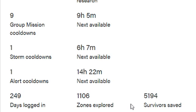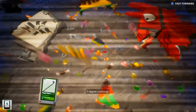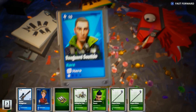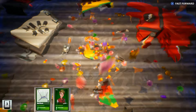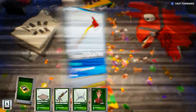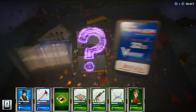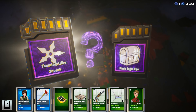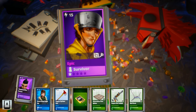When it comes to storm cooldowns I believe the cap is 3, and for group mission cooldowns the cap is 10. The last thing to point out when it comes to farming legendaries is that if you get a transform schematic you're going to have to transform it. For weapon transforms you need a total of 500 points as well as some research points. If you're wondering how to get enough points, I'd recommend farming event tickets and opening event llamas, because you're guaranteed at least one epic or legendary item from every event llama.